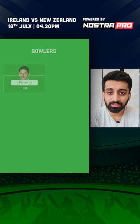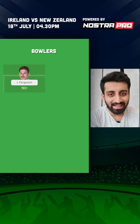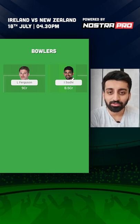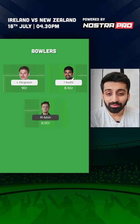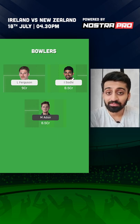Then three bowlers. Lockie Ferguson, who with his pace can rattle even the best on his day — that's a no-nonsense pick and an amazing grand league captaincy choice. Ish Sodhi, if he plays — not too sure about his availability — but if he plays he slots straight in, because if Ireland are chasing he can cause some trouble with that slow leg spin of his. The last pick is Mark Adair, who has batted and bowled really well against New Zealand in those first two ODIs. He didn't play the third one, but provided he's available and not injured, he's an amazing choice.